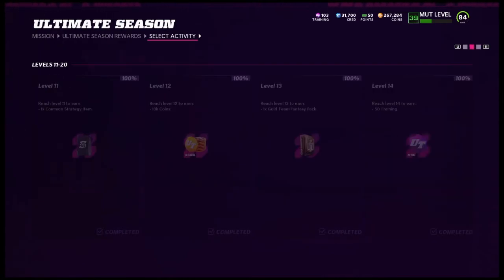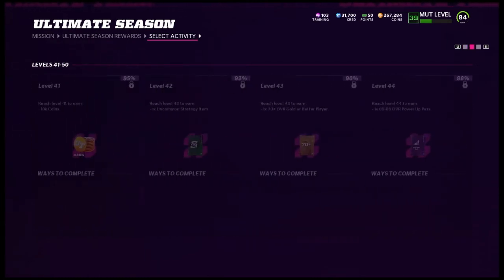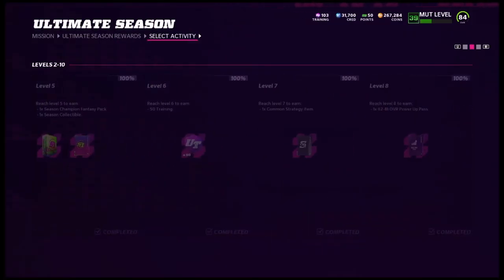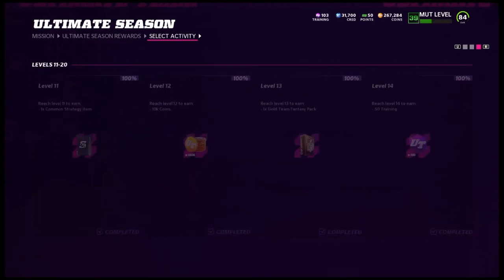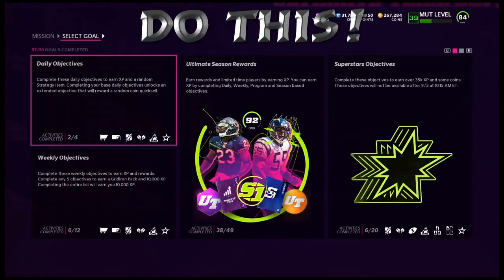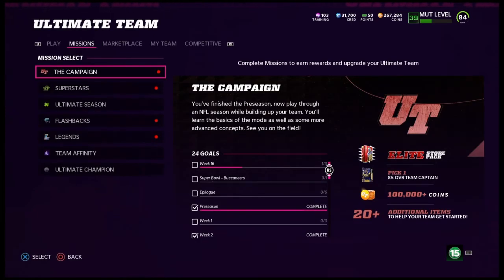If y'all click on the Ultimate Season rewards, you'll see that you can earn strategy items when you level up. When you hit level 11 you get one, you get one at level 34, and at level 42 you get an uncommon one. You also get another strategy item at level 46 and level 7 as well. You get multiple strategy items just from leveling up — y'all really need to take advantage of leveling up because you'll get a lot of rare strategy items.